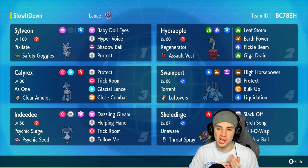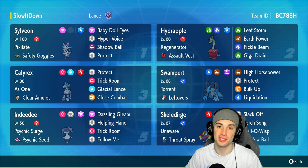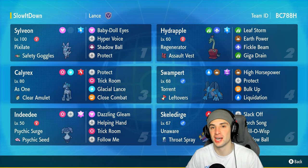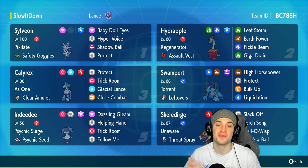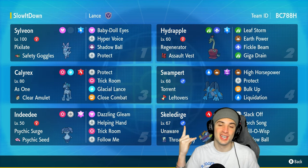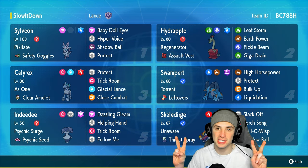Even though we grabbed a losing record today, this team was so much fun to use. We had Calyrex and Indeedy from the meta, but Sylveon, Hydrapple, Swampert, and Skeledirge — all off-meta — and they all did really well. That's going to be it for today's video. If you enjoyed the content, smash that like button, and if you're new here click that big red subscribe button. Have a positive day and I'll catch you on the next one — peace out everybody!